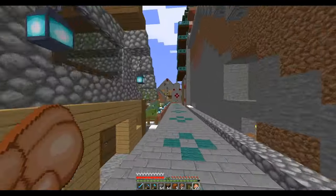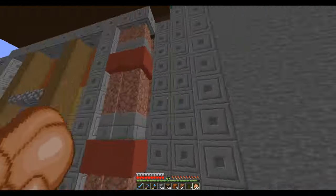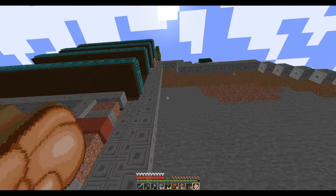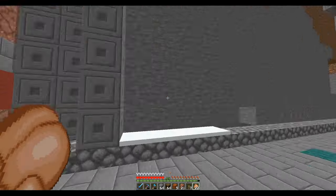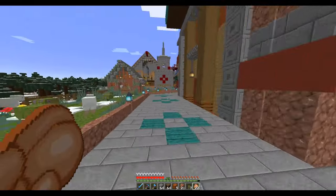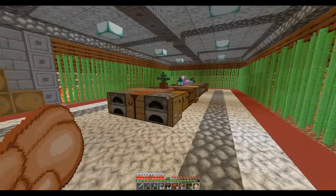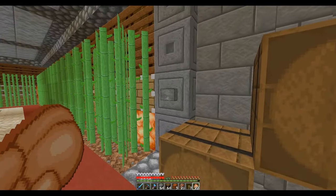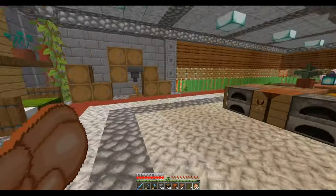But for today, what are we going to do? Today we are going to build right here and put in a bamboo farm. We did the sugar cane last time, so we've got the sugar cane farm here already. And I fixed my redstone thingamajigger.